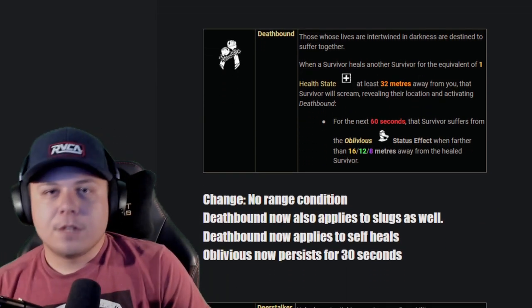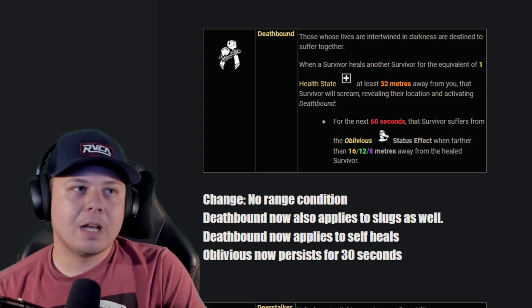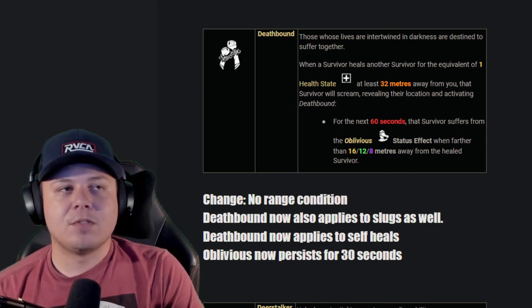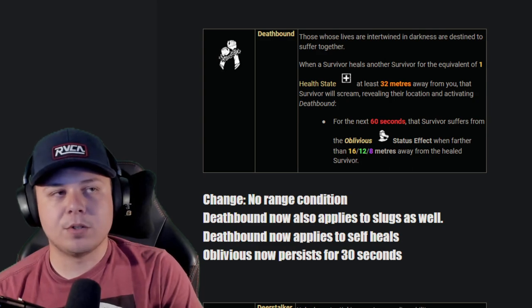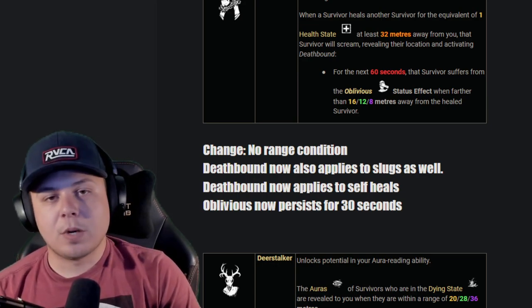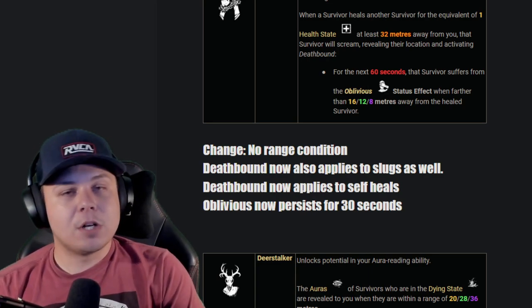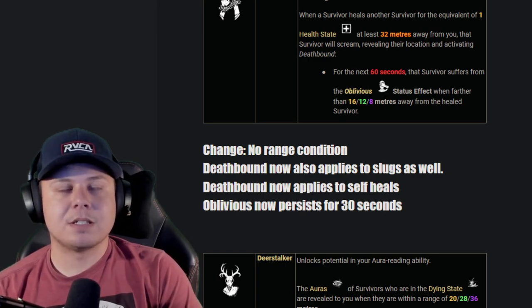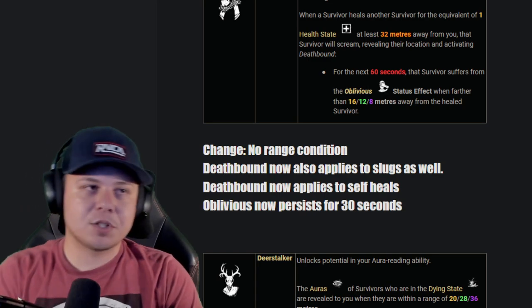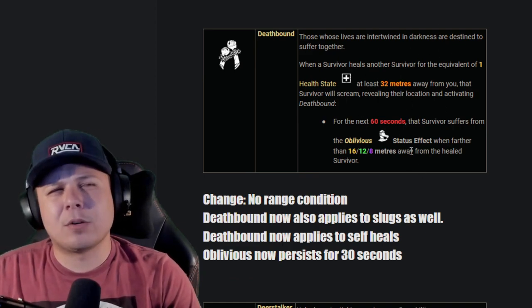Deathbound: if a survivor heals at least 32 meters away from you, they scream revealing their location after healing, and for the next 60 seconds if the two survivors who were healing separate by more than eight meters they can't hear your terror radius. I don't want to change the 32-meter range condition — that's fine — but I want it to also apply to slugs. So if somebody heals a slug or does a self-heal, they'll scream. And I want the effect to last 30 seconds instead of 60, since it now alerts you whenever any type of healing action happens. It'd be like a reverse Nurse's Calling — anything outside 32 meters triggers it.